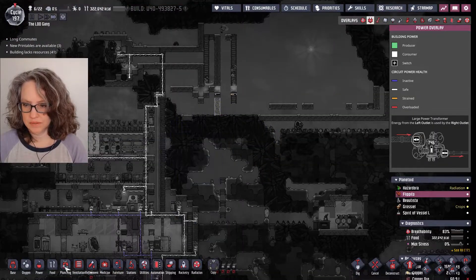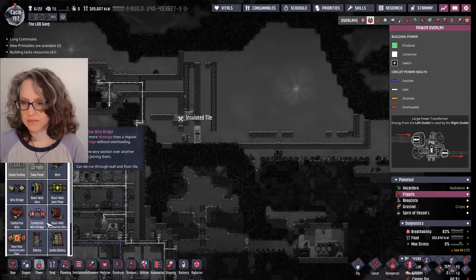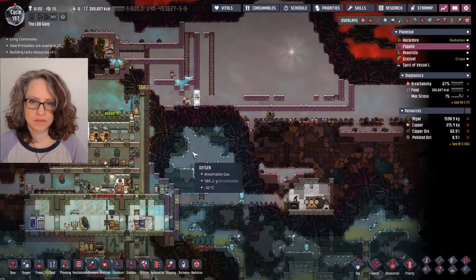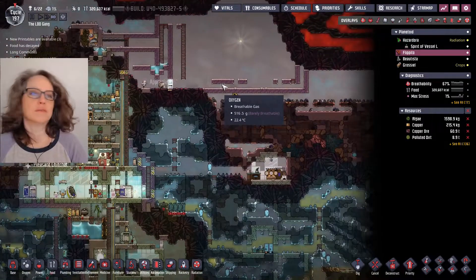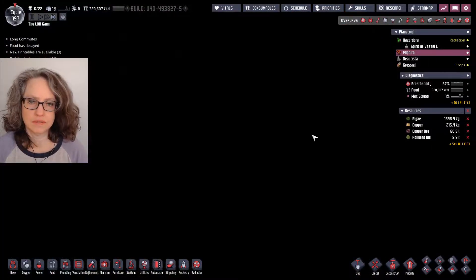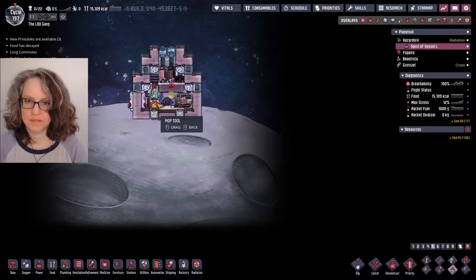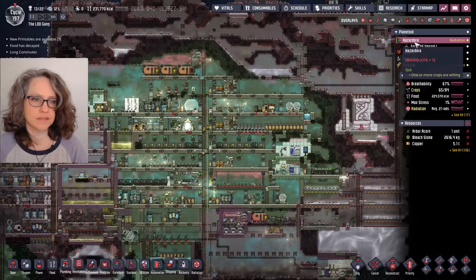I need to put in some power, and the problem is I only have... I'm gonna need to grab stuff to do that. Spirit of Vessel is not in flight yet — why? Oh, it's already back on Hazardora. Never mind.